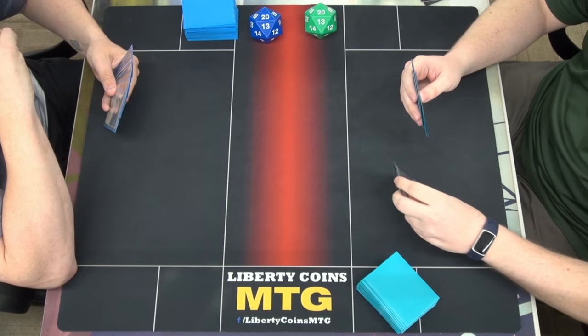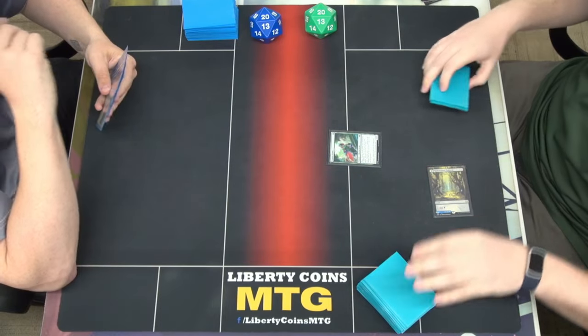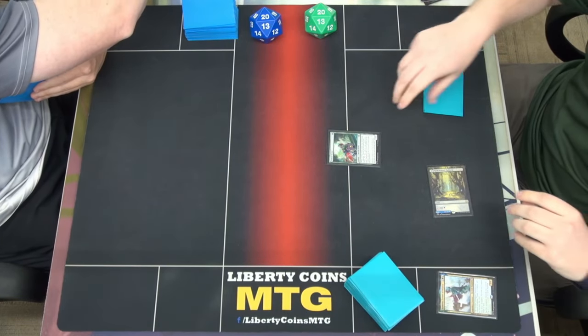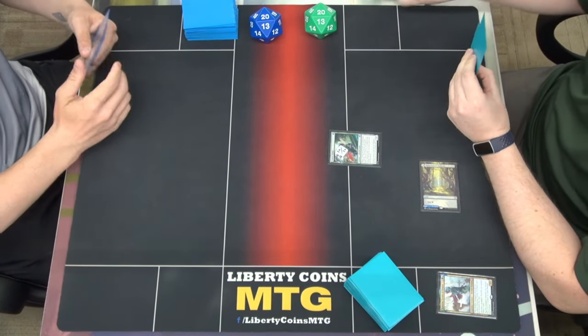We're going to start with a Park Channel Pathway, tapping it for green, and a Cenote Scout. I'll explore. Hey, that's a Kumena. We will put Kumena in the bin and put the 1-1 counter on the Cenote Scout. Prowess. That'll be your turn.